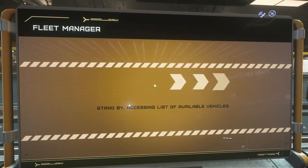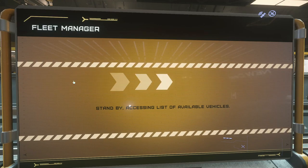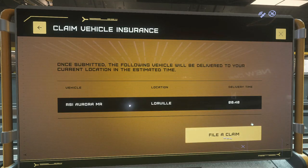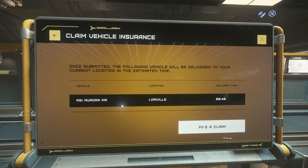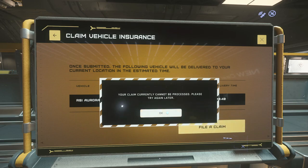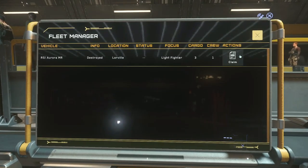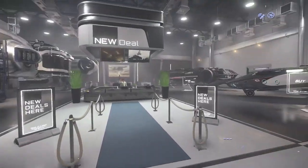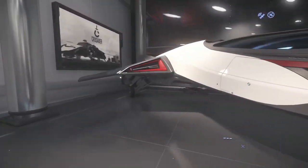Welcome to the ASOP vehicle retrieval system. We have a ship — let's file a claim. Nothing. Please visit us again. Let's try again — file a claim. Error. What the heck? In the meantime, let's run back and waste a little time while that sorts itself out. There's an Aurora, a Freelancer — beautiful.